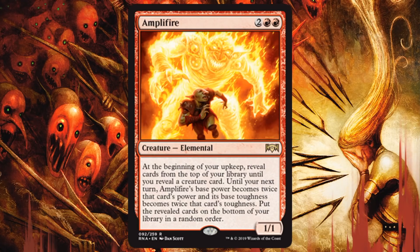Amplifier — this one's weird. It's a rare, and it doesn't feel like a huge bomb rare. It costs four, it's a 1/1 until it gets back around to your turn again, so it's really fragile. If it can survive, when you get back to your upkeep, you'll look at the top of your deck until you find a creature. This will get double the power and toughness of whatever that creature is. The cards you reveal go back to the bottom of your deck in a random order. It doesn't have trample, menace, or any kind of evasion, so you just get a big, dumb creature.